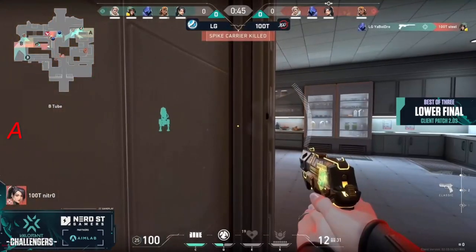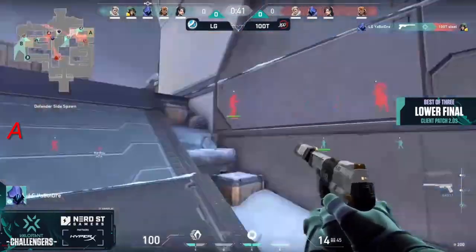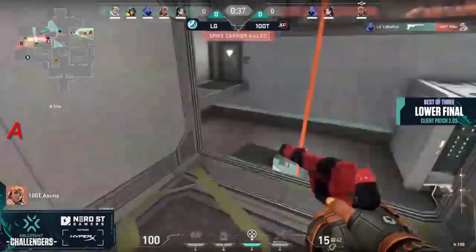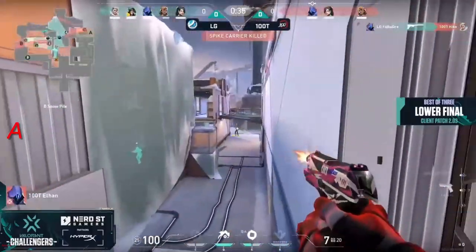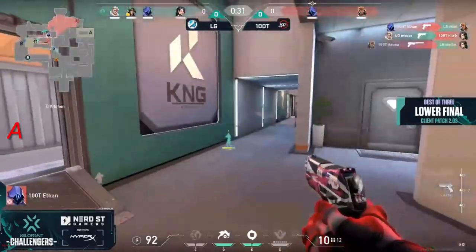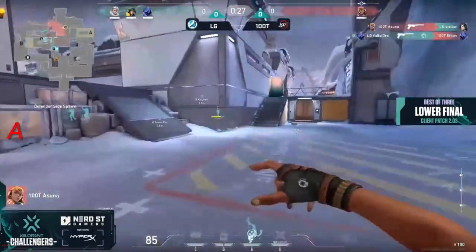There's plenty of information gathering tools here for Luminosity, including the Sentry. Dre will find first blood, and with only 37 seconds to play you've got to make a move. 100 Thieves unfortunately also dropped their spike carrier — not exactly the best-put-together round for 100T. As the kills continue to be traded back and forth, it will be LG left with a 1v3 situation.